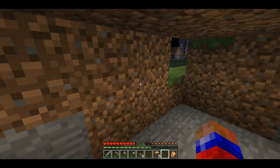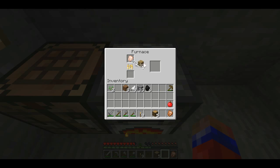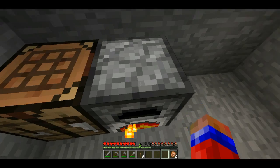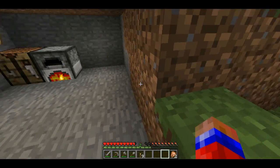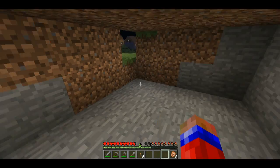There are other sources of fuel you can use to power your furnace. You can use wooden planks, wooden logs, sticks, or any wooden tool. But coal is probably the best. You can also use lava buckets and they heat up a hundred blocks, but you don't have any lava right now, so coal will do.